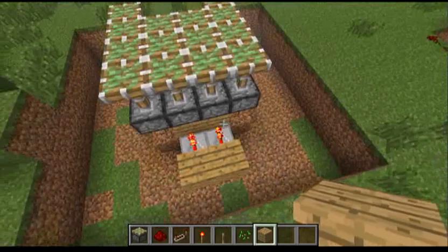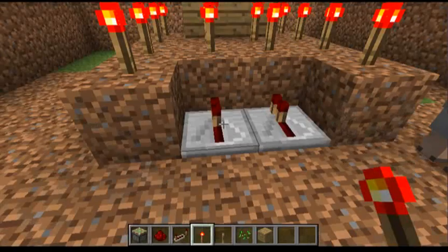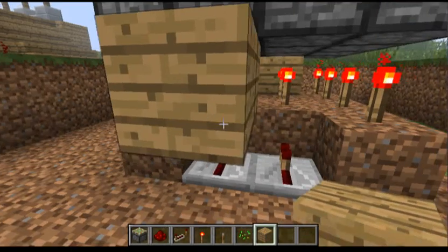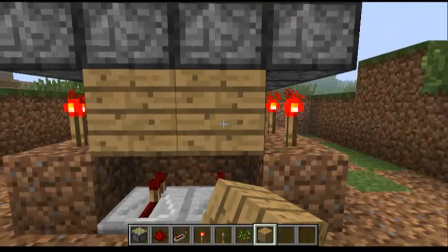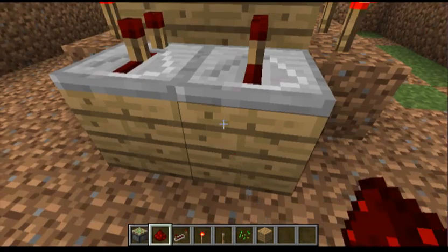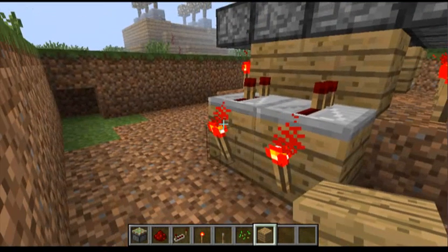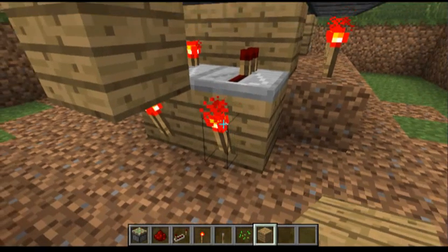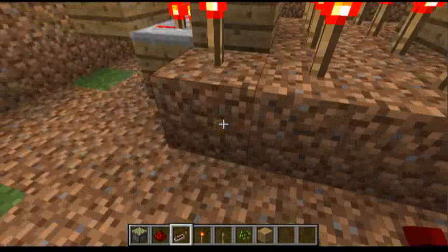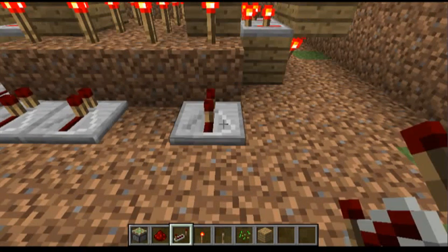Now those should be turned on. All of them should be turned on. Now what you want to do is put — you don't need a lot of redstone repeaters for this, so be prepared. When you're done putting on one side, dig these down on here.